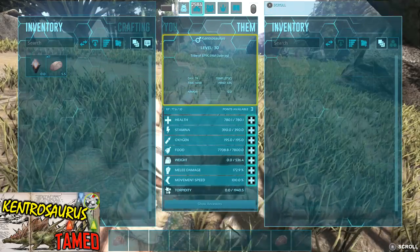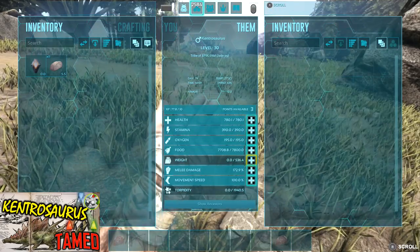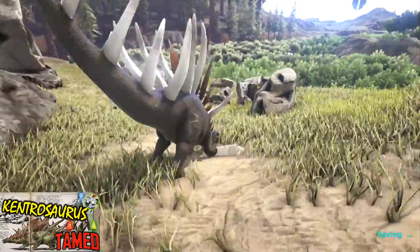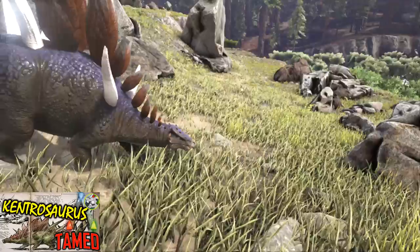So if you are going to utilise these, I would definitely just leave them around your base on wandering. Put a good few points into stamina — and that's probably going to be your best way of utilising these creatures.